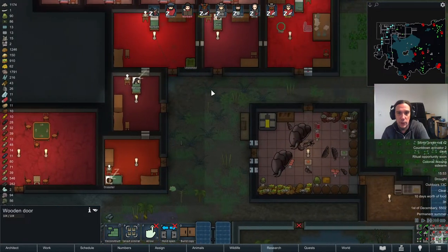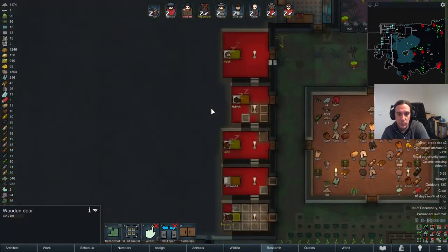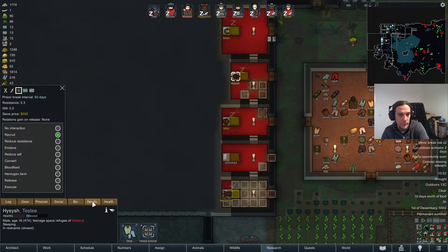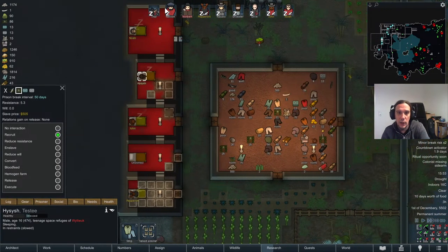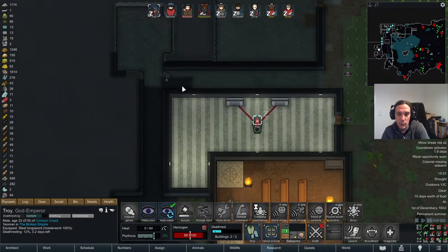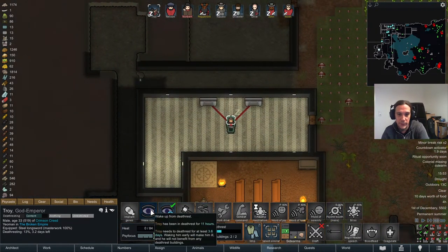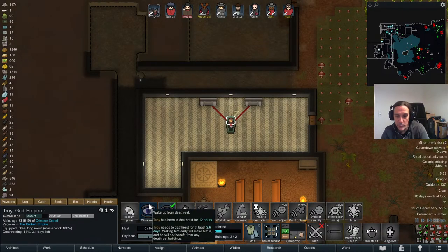We still have that recruitment process running on Hu'se, right? But beyond that we have a lot of slaves running around right now, and Lord Troy is hanging out in the death rest casket.